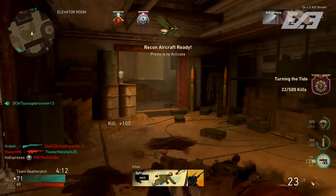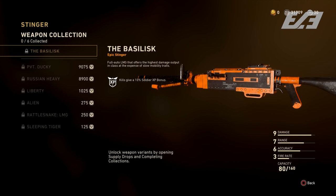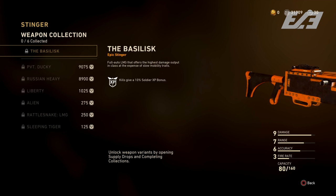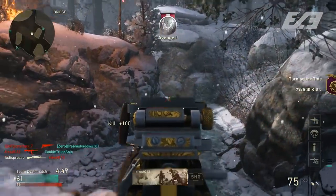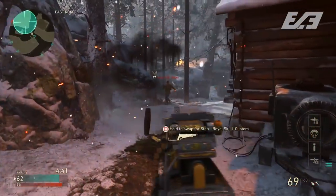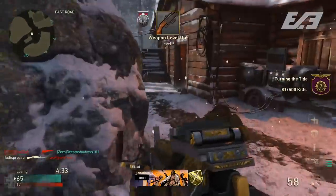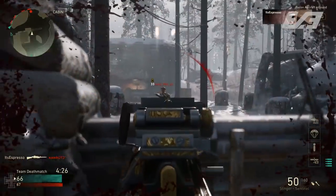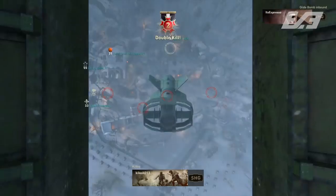That brings me to the unsung hero at number one: the Stinger, or M1919. Some people have noted it's very similar to the Browning, but it's the new LMG, and it's a two-shot kill at pretty much any range. The only real downside — and it is a notable caveat — is mobility. It's a very beefy, bulky LMG, similar to the Bren at launch of World War II. But if you can get over that mobility factor, it is absolutely insane. The Bren at launch was fantastic as a two-shot at any range, and the Stinger follows in those footsteps.